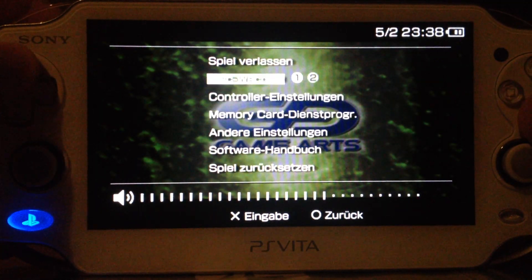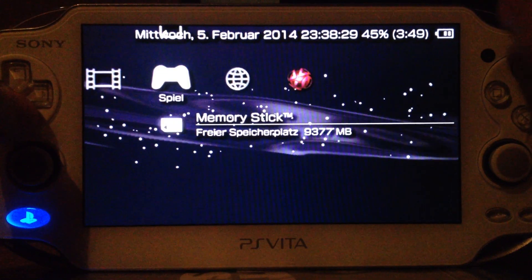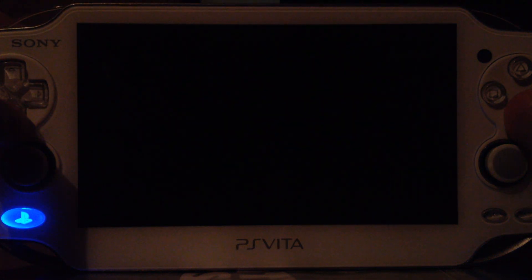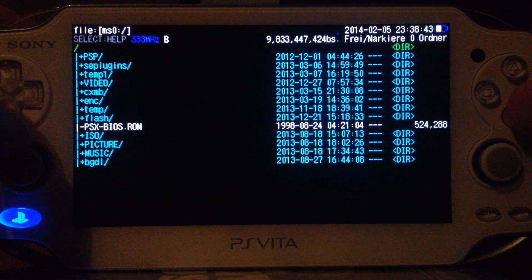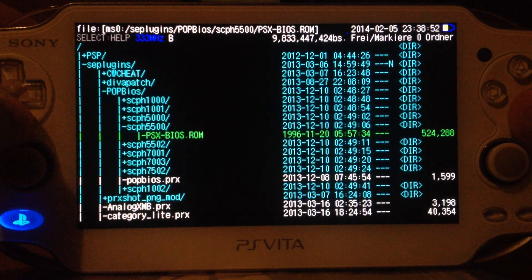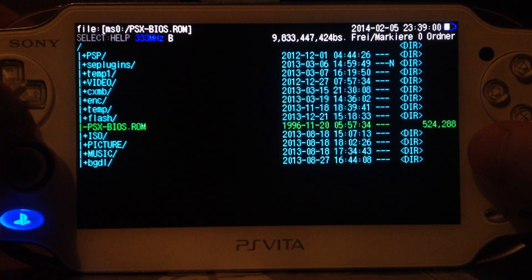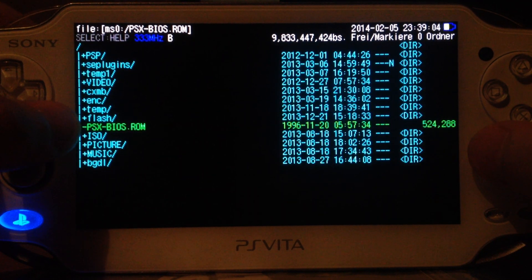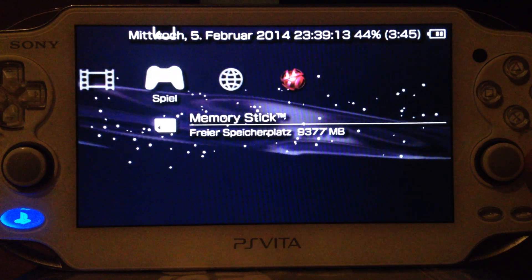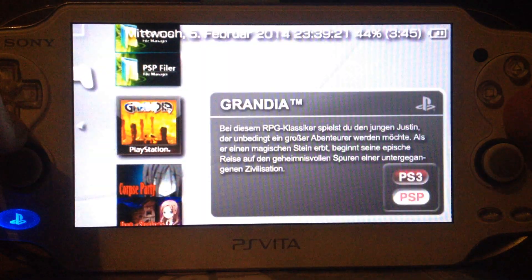There's one more thing I want to show you — I hope I'll get the right BIOS version. There are about eight or nine different PS1 BIOS versions. If you get the right BIOS — I think it's from a debug PS1 — then you should be able to get something that was cut from the PSP and PS Vita versions. The file has to be called psx-bios.rom, even though the PSX is technically a PS2 and not a PS1. This feature got removed for the PSP and therefore also for the PS Vita.